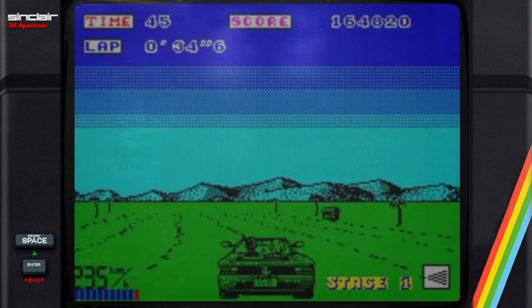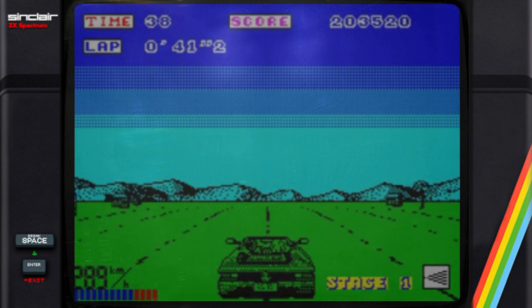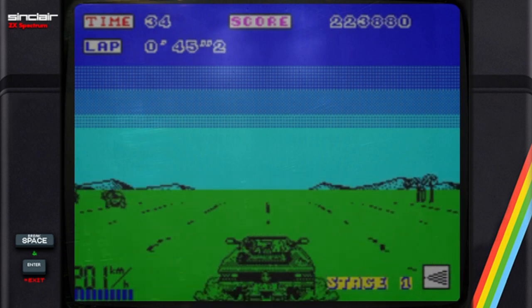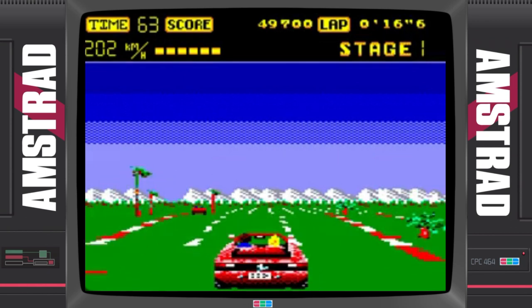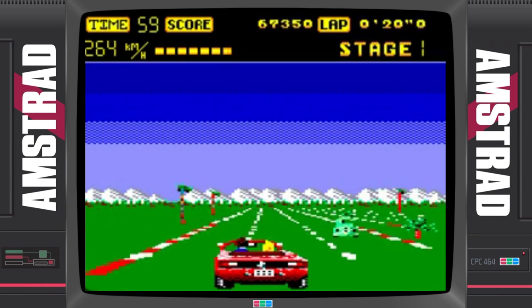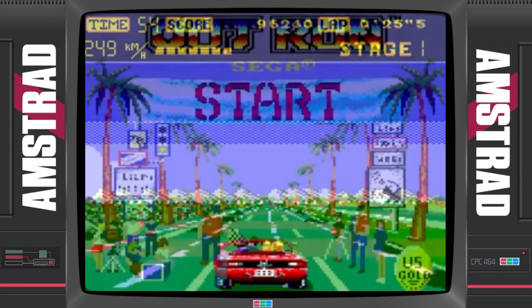This is the ZX Spectrum 128K version. OutRun needs no introduction to the gaming fraternity — US Gold published this, Probe did the programming, and I think they did an alright job. You'd never play this after the Sega Saturn version or what you can get on the Nintendo Switch today, but for 1987 — before Chase HQ came about — I had fun. There's nothing wrong with the Amstrad CPC version... well, retract that statement — it's completely wrong. I think it's because they ran out of time, because it feels and plays unfinished. Had they released the 128K version, included the music from the arcade, optimised the code and given a few more bells and whistles, I think we'd have had a winner.